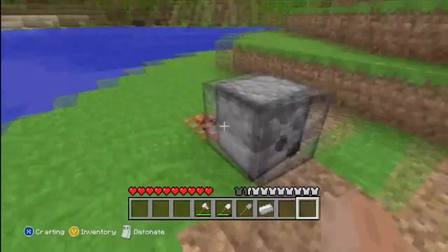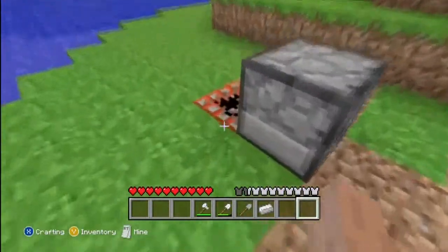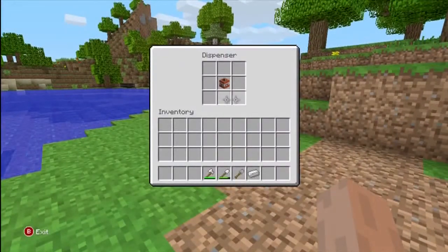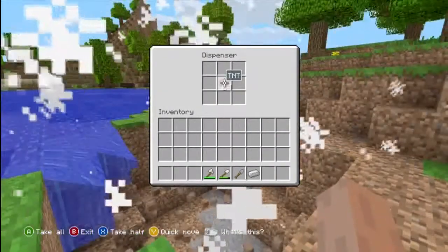Okay, so you have it like that. Then you hit the TNT. Run away so you don't die. And then you open up the dispenser. That's a 64 right there.